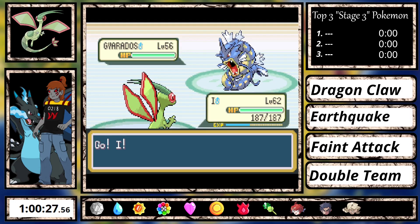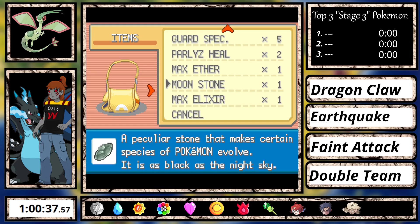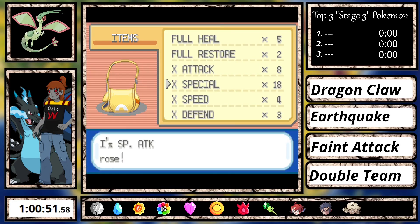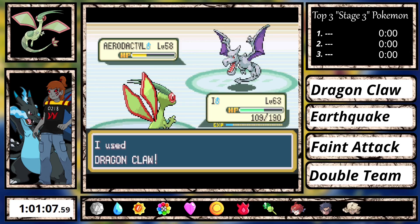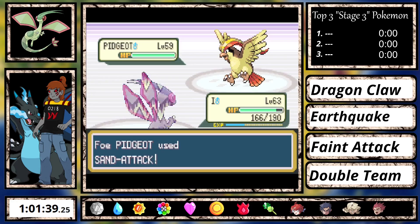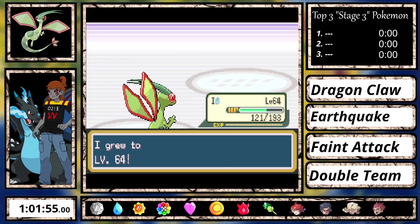On Lance, since Gyarados has no Hydro Pump and its best moves are Dragon Rage and Hyper Beam, I set up X-Specials and spam Dragon Claw for the win. Since this was the only spot I had to use Dragon Claw, I don't think it's worth getting in Round 2 — I'll just stick with Dragon Breath. Finally the champion: I use a Guard Spec to prevent Sand Attacks and Feather Dance, set up some X-Specials, and spam Feint Attack for the win. Actually the Guard Spec wasn't necessary since Feint Attack doesn't miss, but I digress.